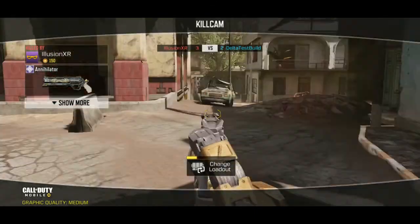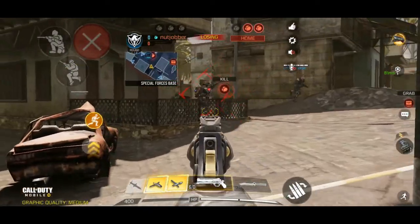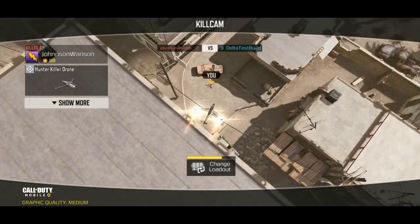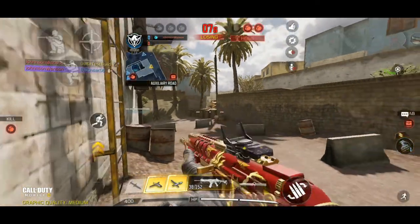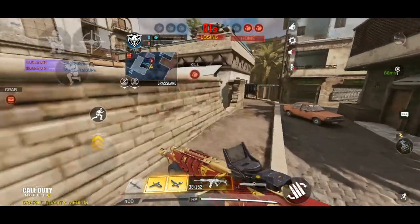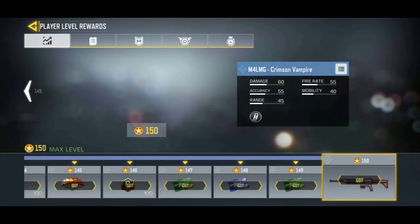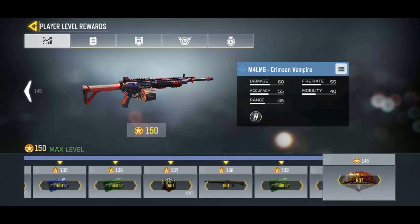And you're going to see a new operator skill here — this is probably a nuts operator skill. All you have to do is scope in and it locks onto your opponent. You can see me use it right here — boom, locks on. It's such a good operator skill. That is the new operator skill called the Annihilator. You want to escort your teammates as they carry the gold back to your base. If you want to return your gold, all you have to do is tap it and it will teleport back to your home base.